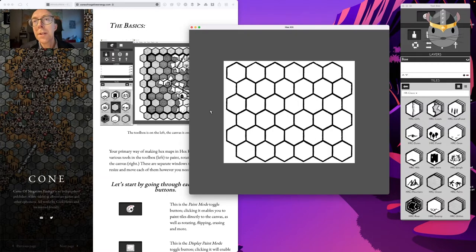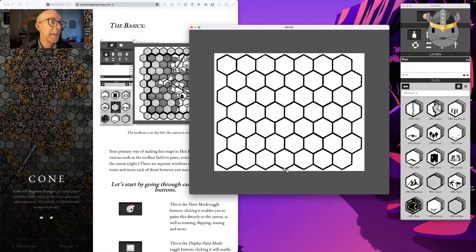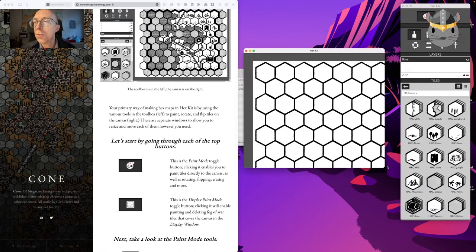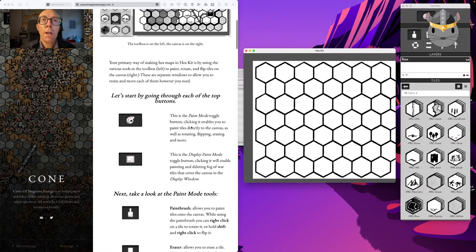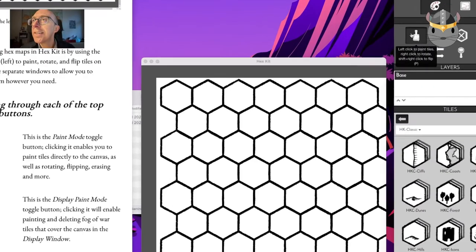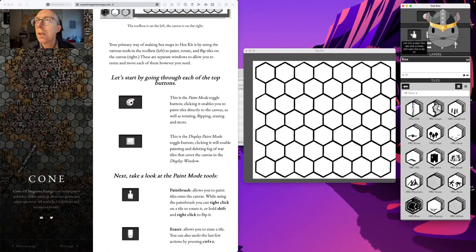I inadvertently discovered how to solve my own problems with hex sizing. Looking at the tutorial: the toolbox is on the left, the canvas is on the right. The primary way of making hex maps in Hex Kit is by using the various tools in the toolbox to paint. Left click to paint tiles, right click to rotate. This appears to be an eraser — yes, it clears a tile. There are also tools for labels, descriptions, rotate, flip, zoom, and selecting a tile from the map.